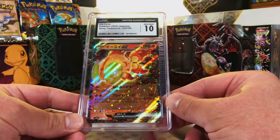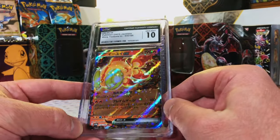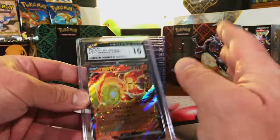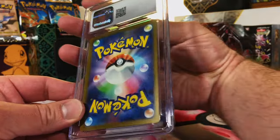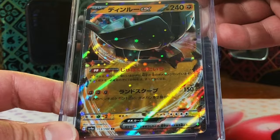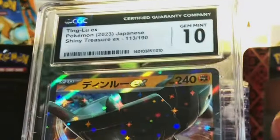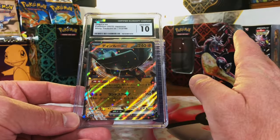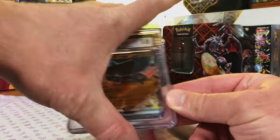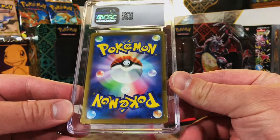I grade a lot of weird cards, but thank you all for just enjoying it and being along for the ride. We like to do things differently here and subvert expectations. Another Japanese Ting-Lu ex from Shiny Treasure - I'm just gonna guess 10 from now on, they're all tens. And that's exactly why I send in weird Japanese cards!